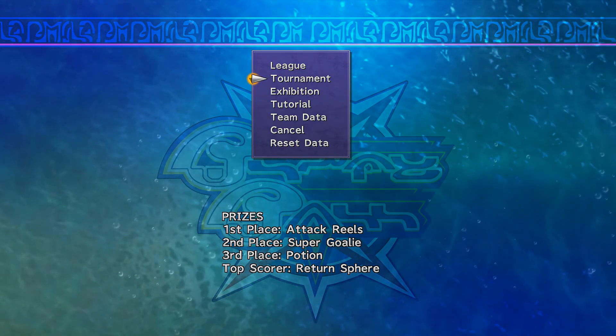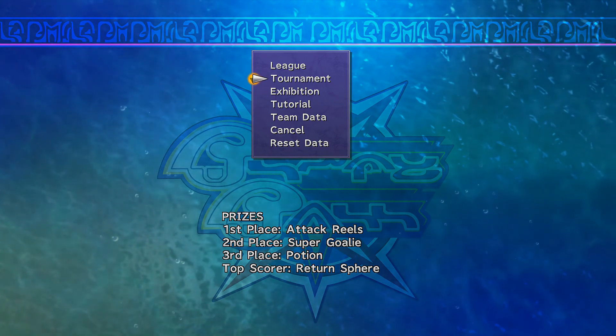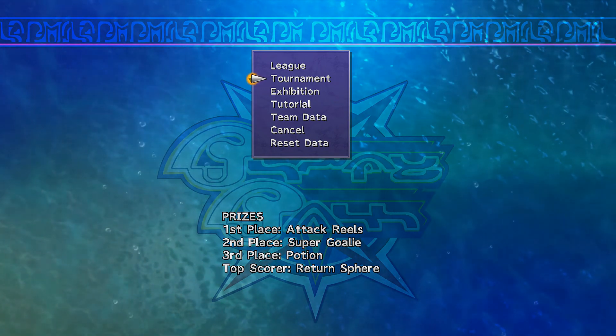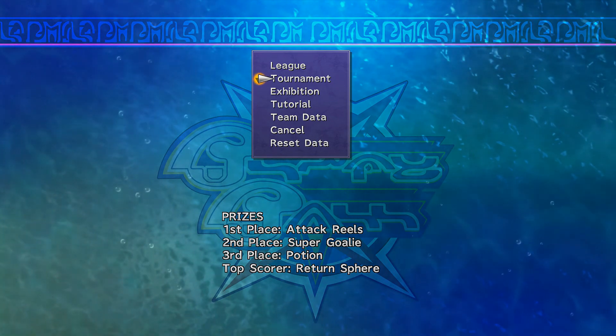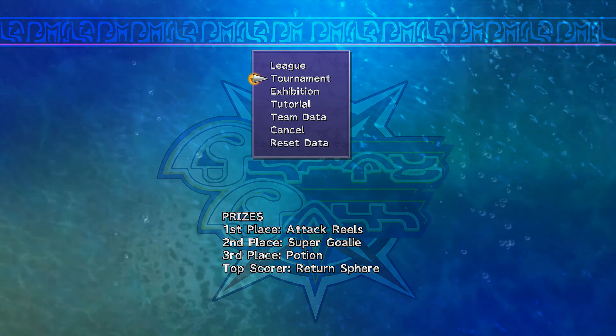Second place prize is a Super Goalie, and also a Return Sphere. I got a Rename Card — that would be tempting. The Return Sphere pretty much allows you to return back to a point on your grid.